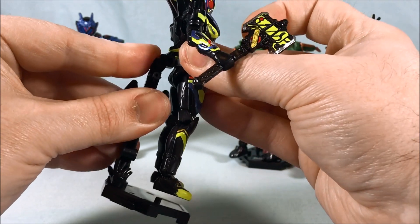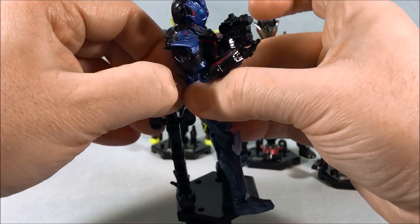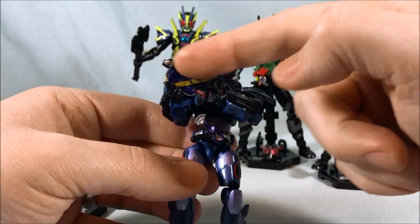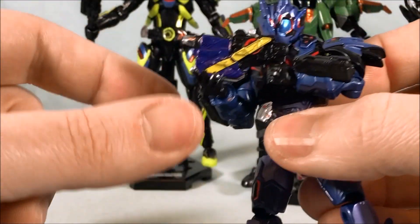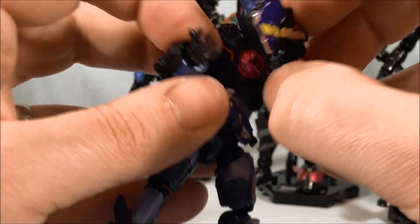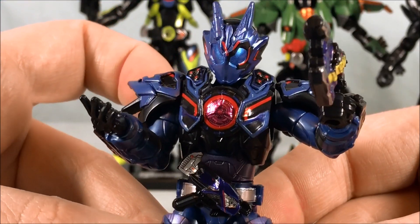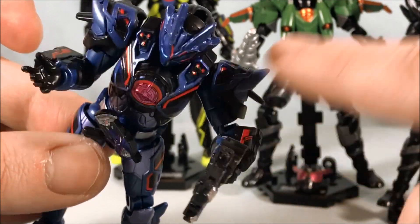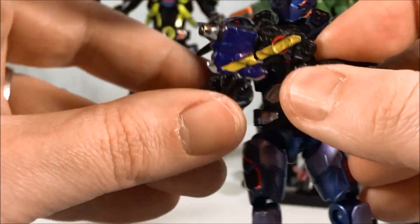Moving on to Assault Wolf. He looks very good. He actually doesn't have that many stickers — two on the side of his thigh, the driver of course, and a sticker on the forearms. The gun here is the same weapon as the axe but in gun mode. There are decent stickers on the chest, on the sides, and the one in the middle, plus a couple on the head. The shoulder stickers are one solid sticker and I was really having trouble getting that to stick down. But I do like that he has the hand so he can hold the gun — I think that looks really cool.